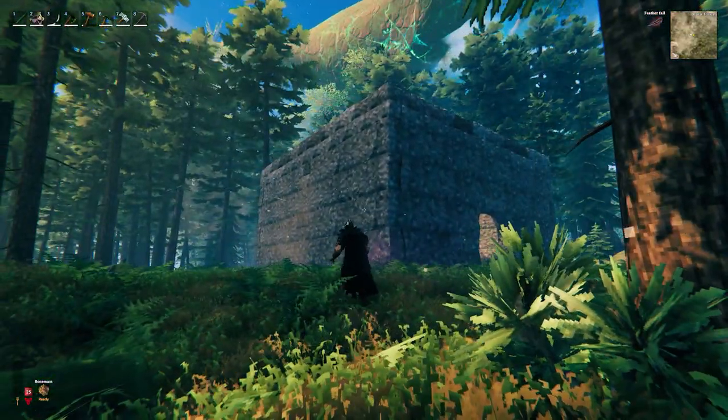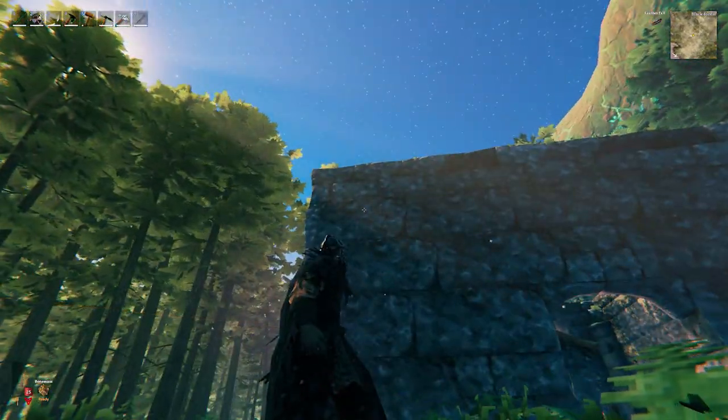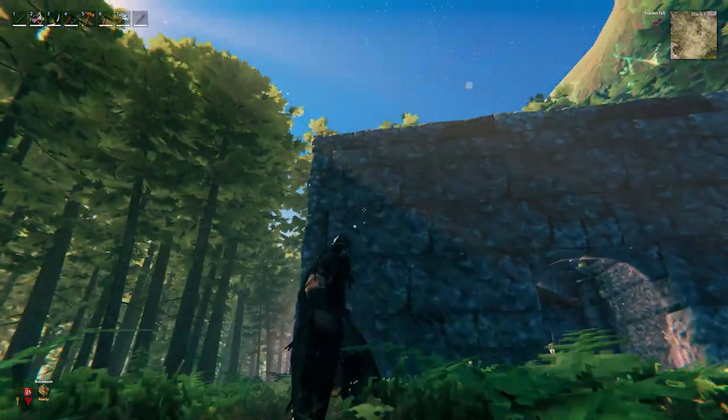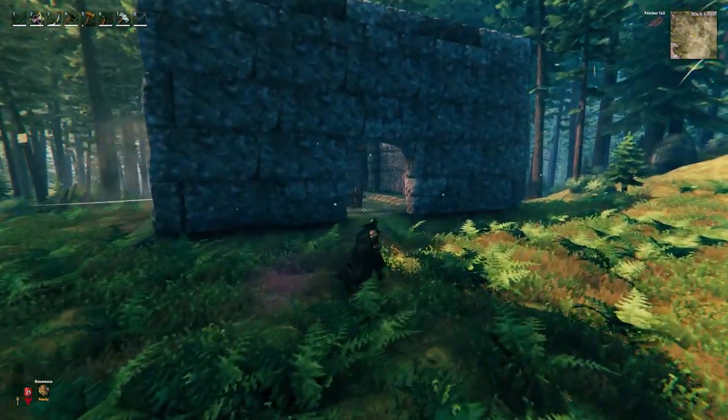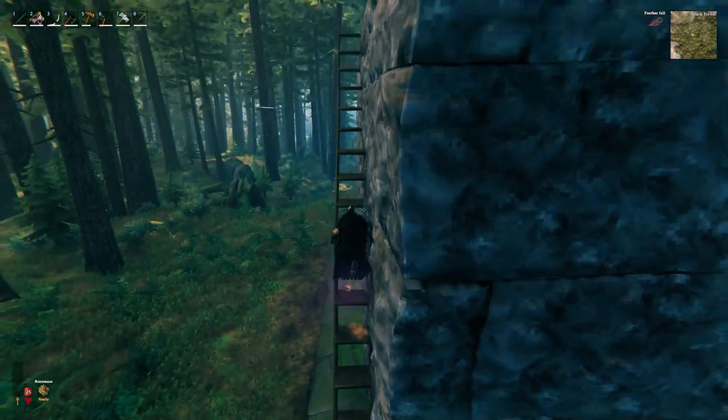Alright, as you can see I have built the wall completely up. If you count here we have four big ones which is 8 meters and the two stones on top give 10 meters. And of course inside we have the little drop there which is going to give about 10.5 to 11 meters in total. So now we can go upstairs and start with the roof.